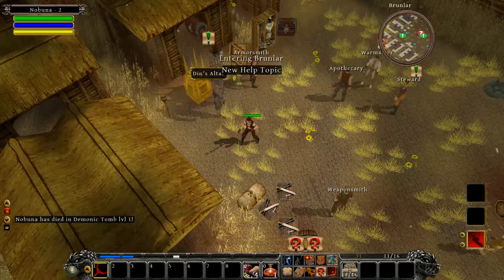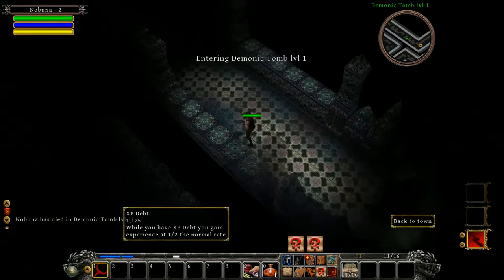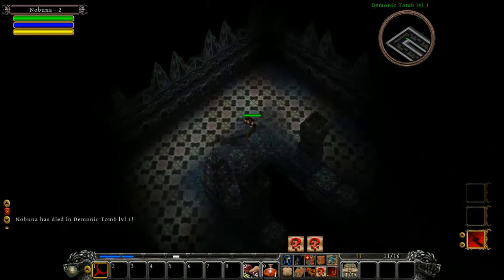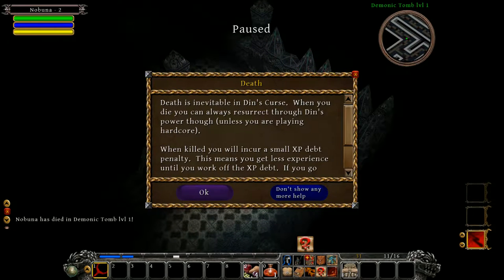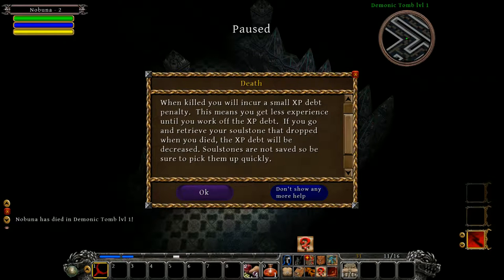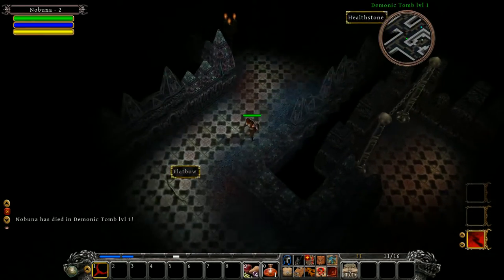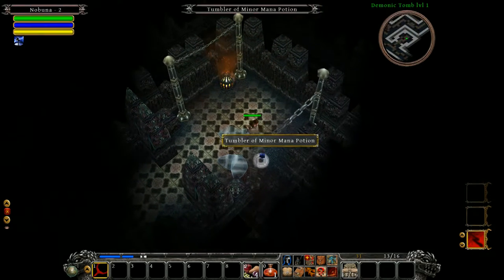I just died — a trap got me. When you die, you're dead and you get an EXP debt. While you have an EXP debt, you gain experience at half the normal rate; the other half goes to paying back your debt. If you go back to where you died and pick up the item called a Soul Stone, you get most of the debt back. Death is inevitable in Din's Curse — you can always resurrect through Din's power unless you're playing hardcore. I managed to retrieve my Soul Stone and paid back a larger portion of my debt, though that still massively sucked.